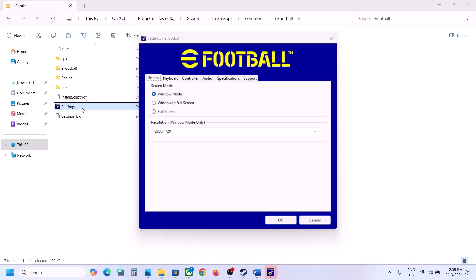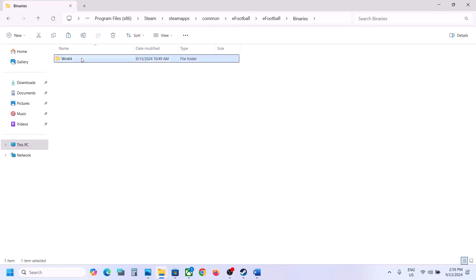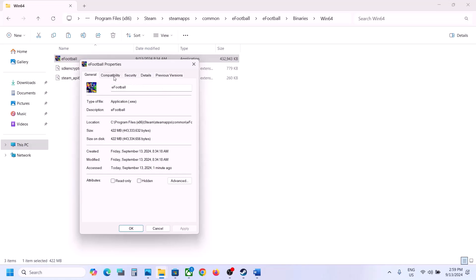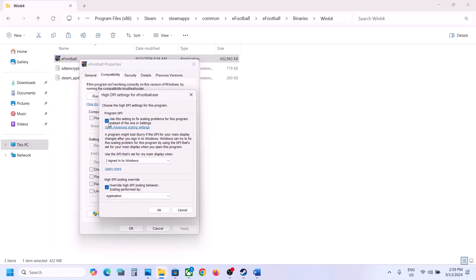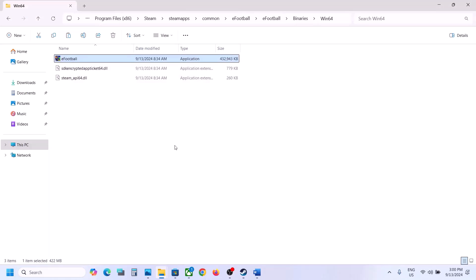Go back and open the Settings folder. In the settings file, select fullscreen and click OK. Then open eFootball, go to Binaries, Win64, right-click the eFootball EXE and select Properties. Go to the Compatibility tab, click 'Change high DPI settings', check 'Use this setting to fix scaling problems', check 'Override high DPI scaling behavior', select Application, click OK, Apply, OK, and then launch the game.